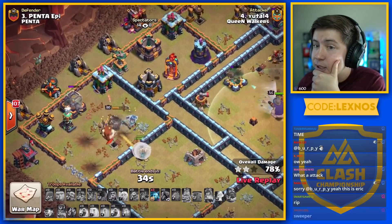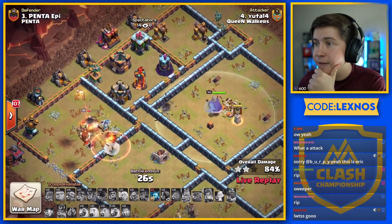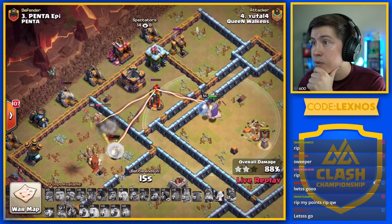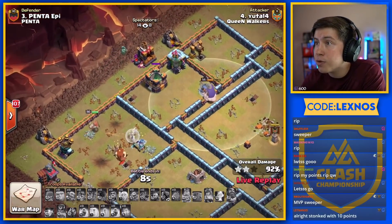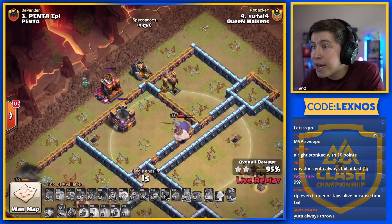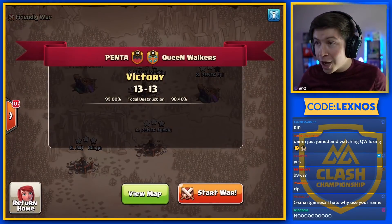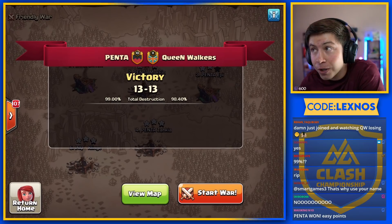Queen — is she going to go down as well? The Sweeper is being so pesky. 30 seconds to go. Queen could finish off the rest of the base — but it's going to be technically a time fail. The Warden might snipe the multi, but the Archer Tower on the top side kills all his cleanup minions. 17 seconds to go — come on, Warden, kill the multi, kill the Archer Tower. It's going to be a time fail. If only he had a few more seconds. Queen takes out the barracks — it's going to be a 96% time fail for Uta. And it's going to be a victory on percent for Penta. 99% to 98.4%. GGs to Penta.